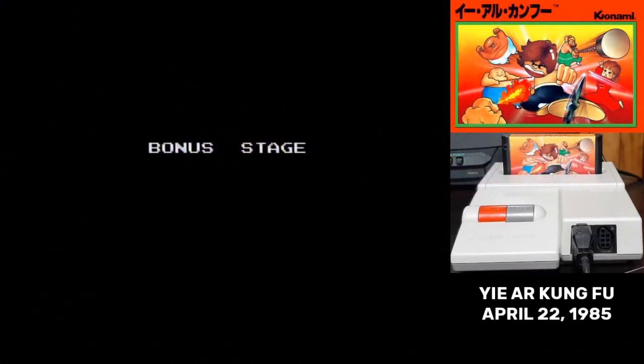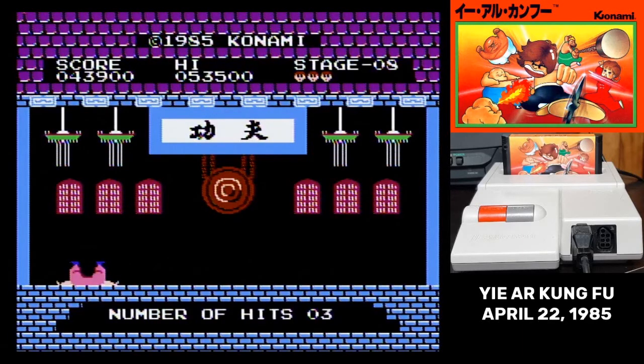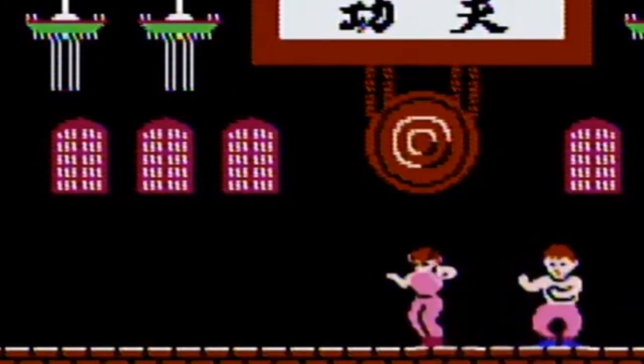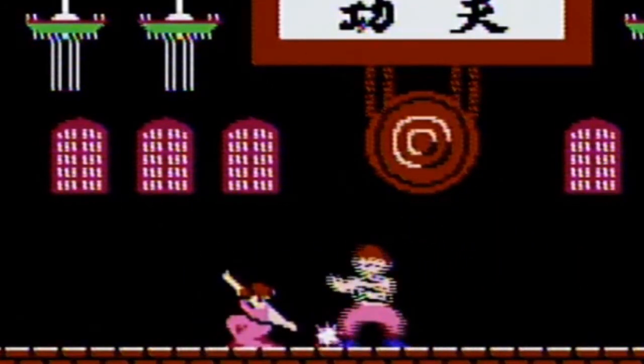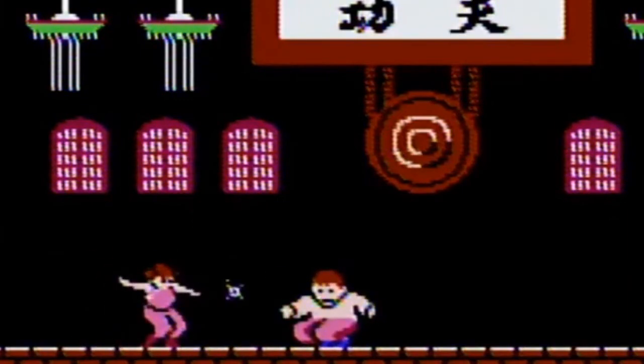After Chen there's a bonus stage where you have to strike down objects flying at you — I find it kind of tricky, even when I don't accidentally jump into one of them. Next up is Lung, the sole female opponent, who shoots shurikens.